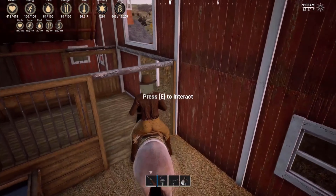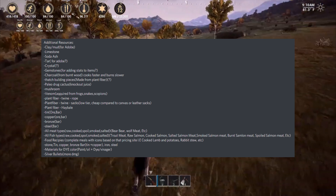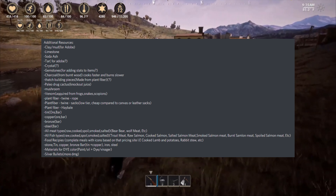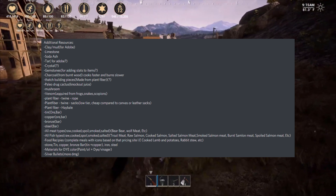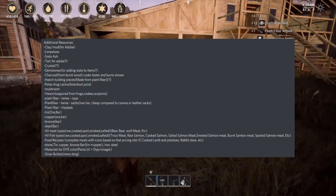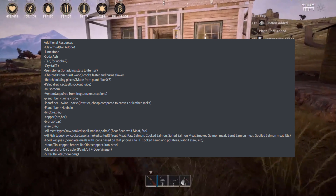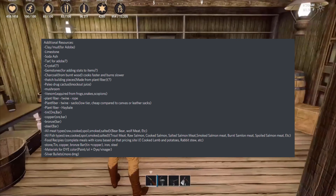There are quite a few items in that list. My favorite is definitely the clay and mud for Adobe structures — something I suggested, and I'm so happy to see it making it into the game. Gemstones were mentioned, with speculation that shovels might be used to dig them up. We also have paleo drug cactus or knockout juice, venom acquired from frogs, snakes, and scorpions, tin/copper/bronze/steel bars, all types of meat and fish, materials for dye making, and silver bullets that do more damage.